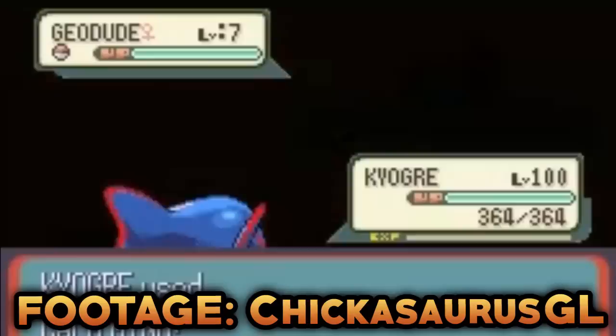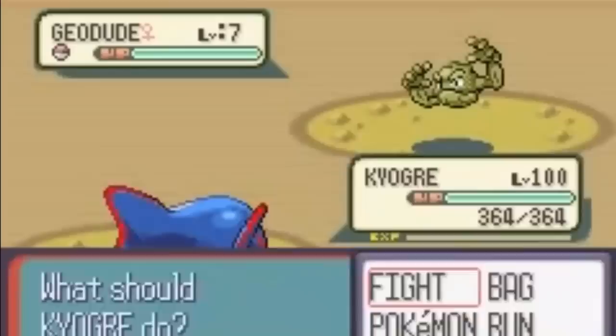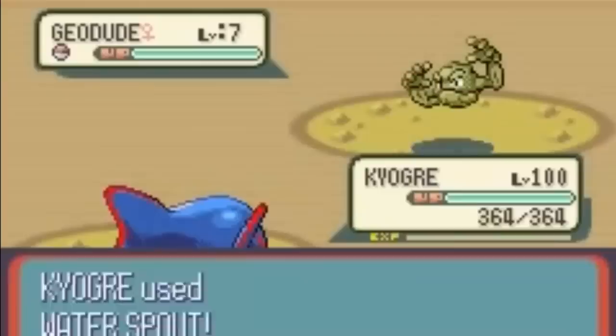The last glitch is known as the HP Bar Oversight Glitch. During a battle, if the player's Pokemon deals over 33,037 damage, the opposing Pokemon will faint without its HP bar being drained. If the damage dealt is exactly 33,037, the HP bar falls to zero instantly without any delay.